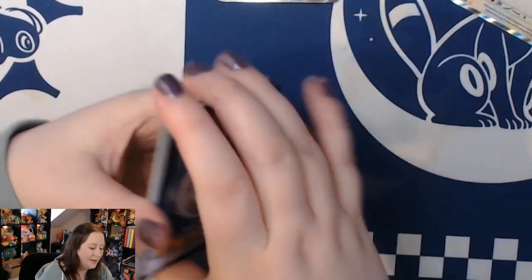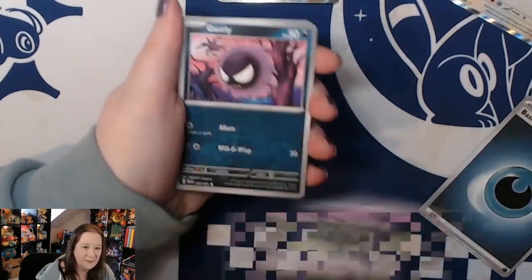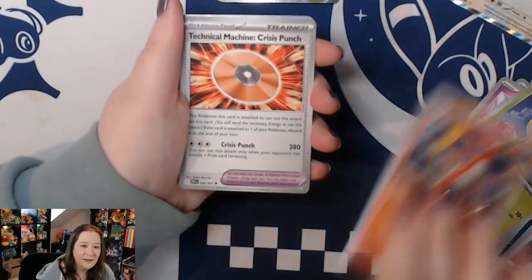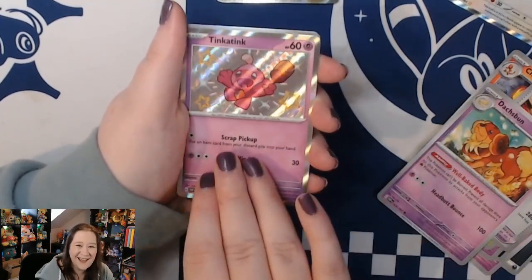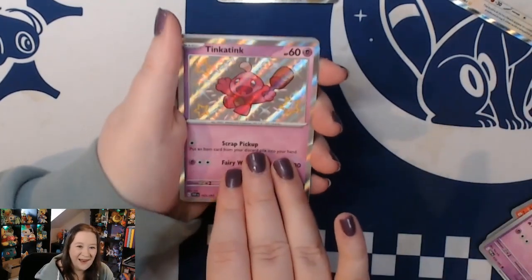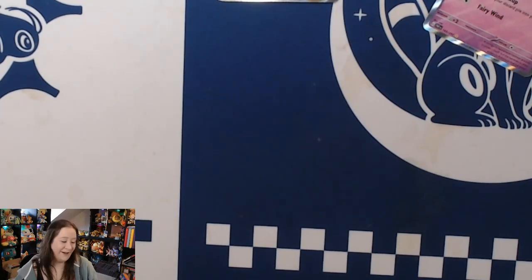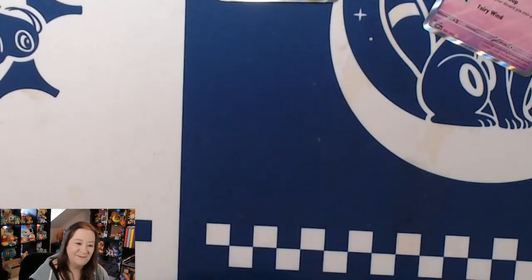Can we get some last pack magic? We have Ekans, Gastly, Rolts, Toadscool, Charmeleon, Technical Machine, Dachsbun, a shiny Tinkatink - oh my goodness, I love it! Into a reverse Lapras and a hollow Rotom. I asked for the baby shinies and baby shinies appeared.